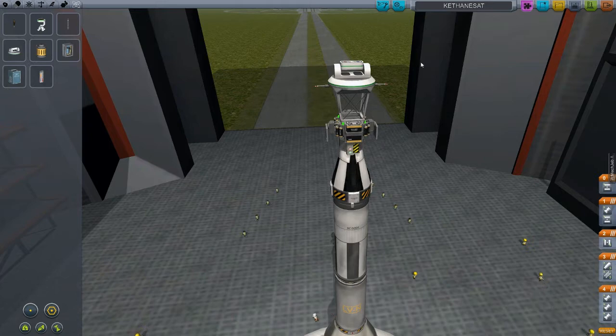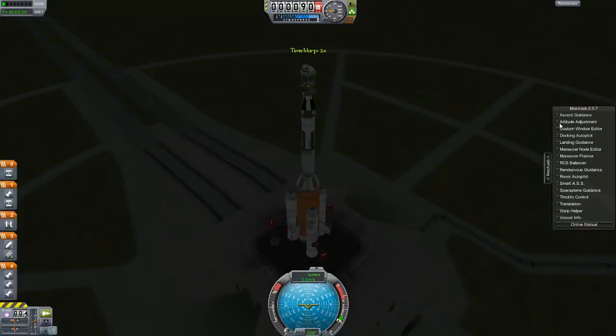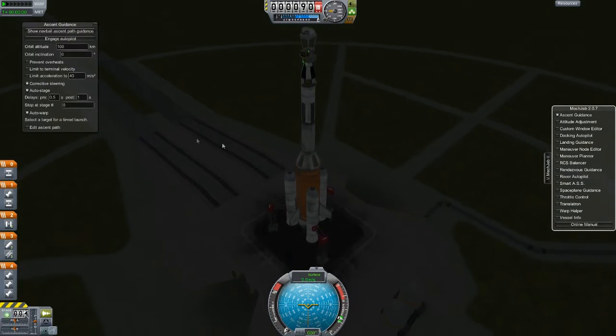Did I click the launch button? No, I didn't. There we go, I did that time. I don't know why I thought I did. All right, so I can get rid of this stuff — I've been messing around with space planes a little bit. Let's get the ascent guidance turned on for this.